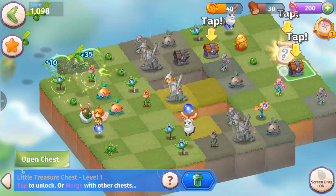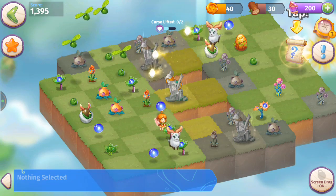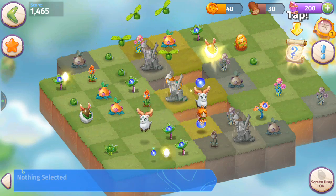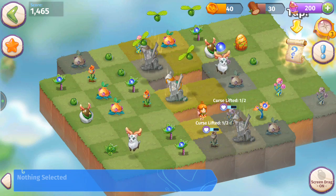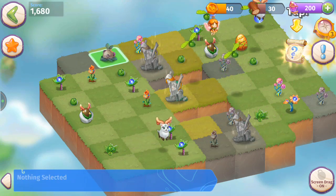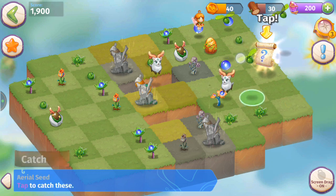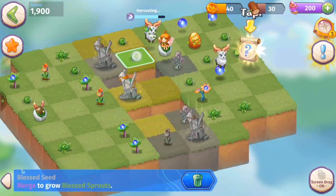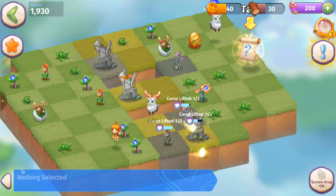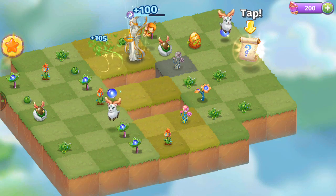We have three treasure chests — Little Treasure Chest level one. We merge those together and just discovered a rich treasure chest. There's a life orb — the thing that heals the land. Merging some four and five merges here. The secret of four: sometimes that can help you get some extra merges in. We've got two statues, we can just go for the win.